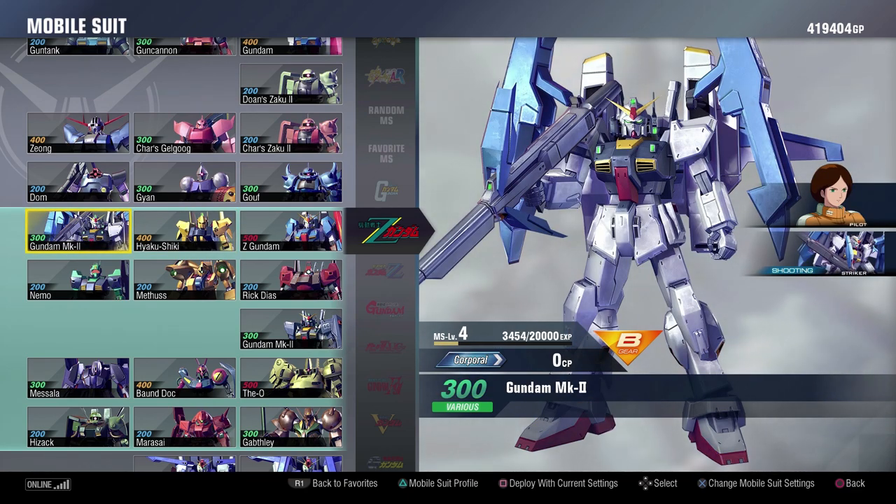You have the Gundam Mark II — Super Gundam, as it's called, because it has the super backpack. It's fine. It has some really cool moves and a really good range game with a pretty decent melee game. But it just doesn't have as much as I would like it to have to really shine, especially among the rest of the Zeta suits, where there are some really solid Zeta suits.